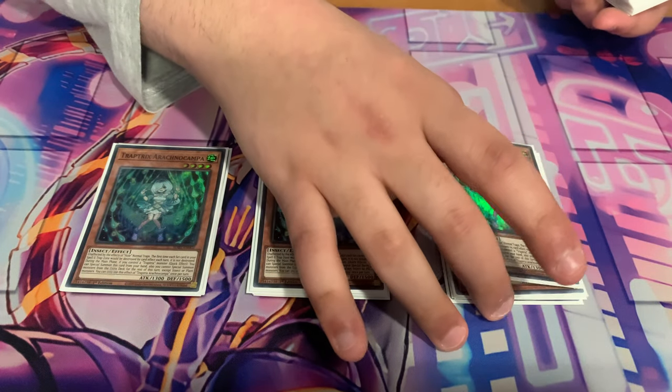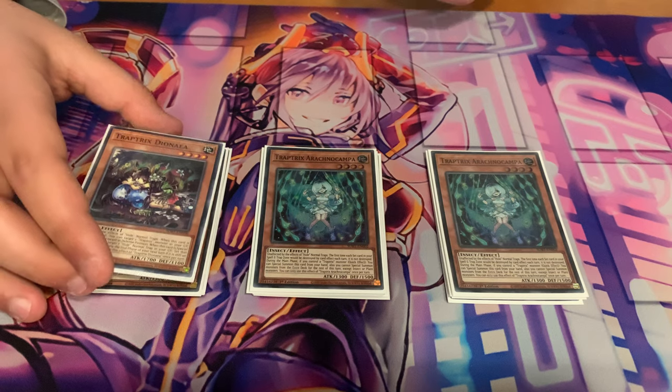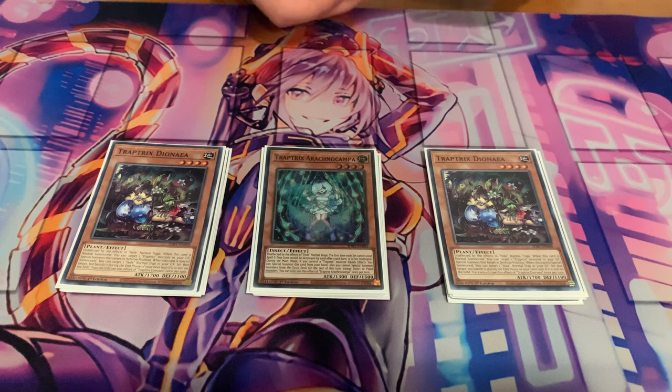Then we have triple Campa to play around Featherduster, MST, all that type of thing, and it's also an extender for your plays on your turn — really nice, want to see it as much as possible. And then we have two Dionea because of the special summon effect to recycle spells or traps in your graveyard. That's the main reason to play it. The normal summon effect doesn't come up as much but it can be good sometimes.